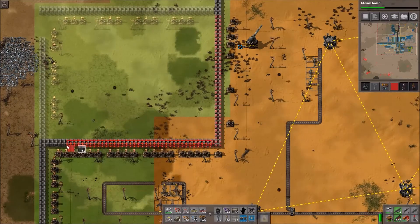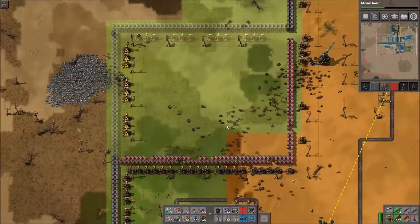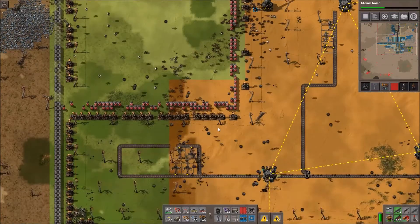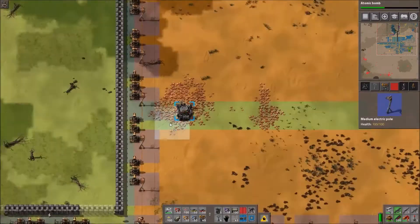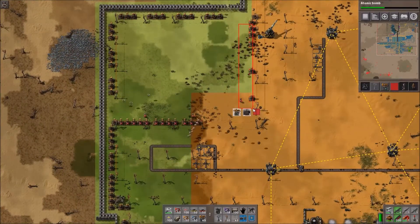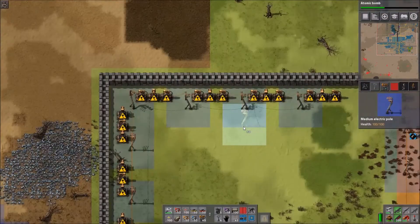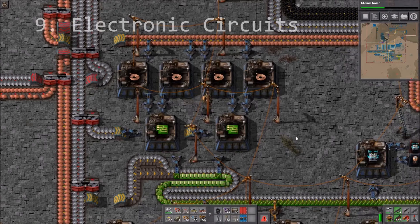I don't have to do everything myself — the robots work for me. I need more robots though, it's going slow. You can easily expand your area a little bit this way. That's ghosting.